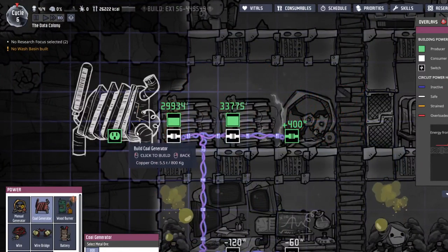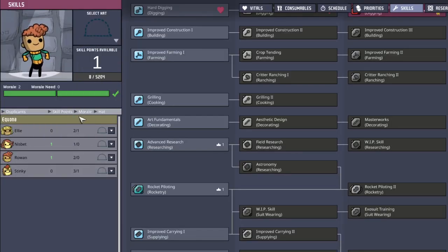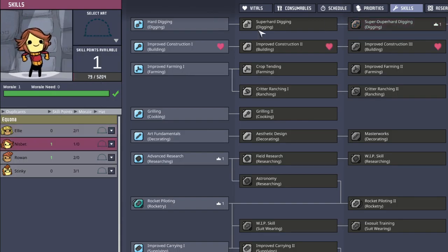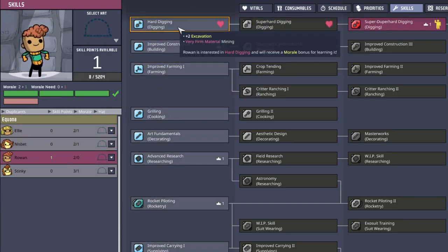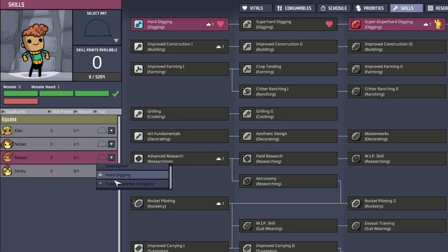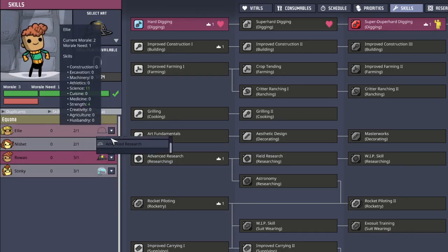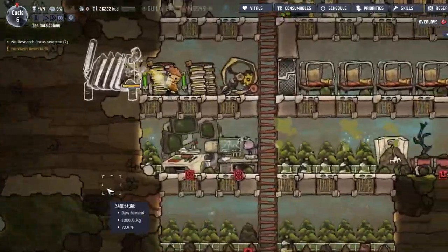I made the area where my coal generator didn't fit. Oh, Rowan earned a skill point! And Anton's bet — let's start with improved construction. Rowan — bam. Rocket piloting — oh, I accidentally made him take it off. Improved construction and advanced research — cool. Now you guys all have hats, that's nice.